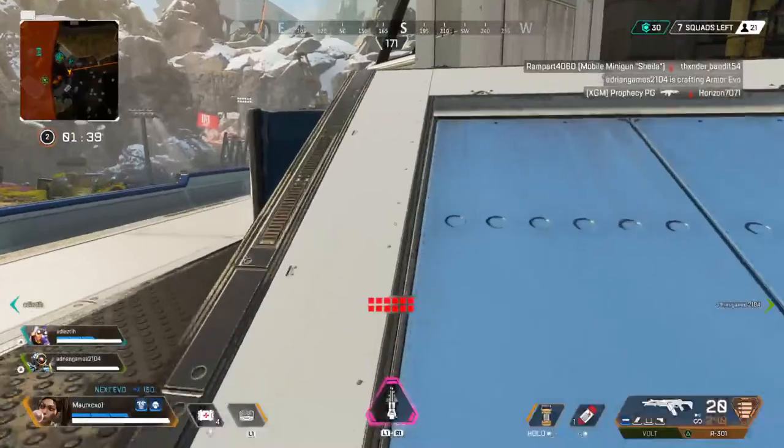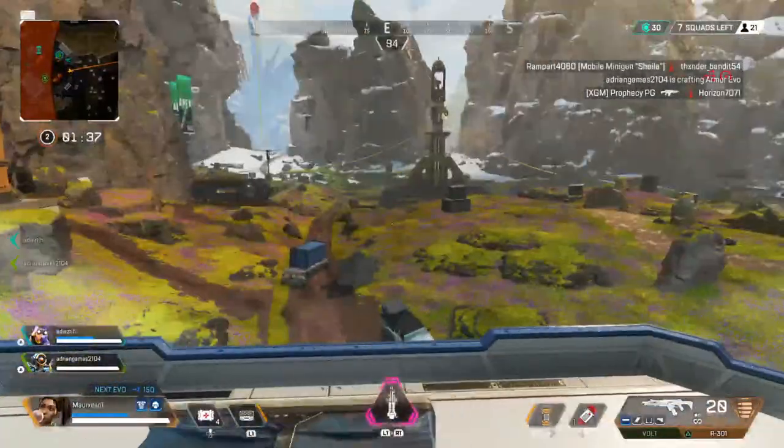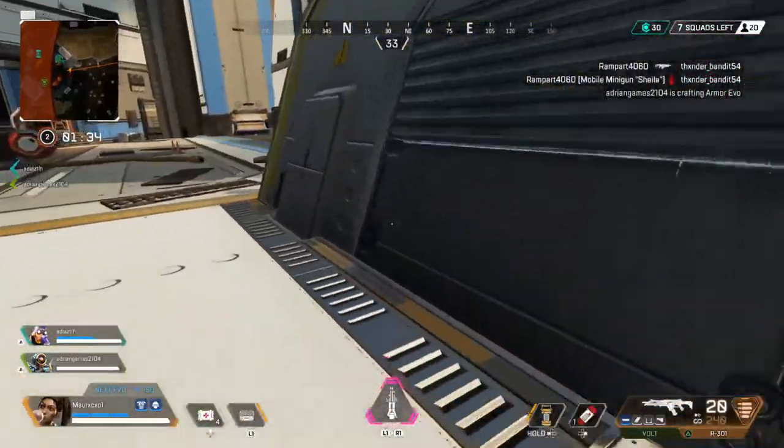So it's like, right now, if your Evo shield is 150, when you use the replicator for 50 Evo points, that's just going to be...